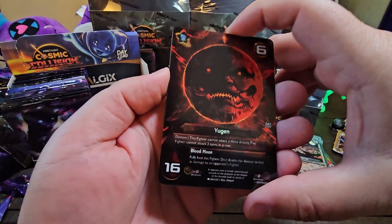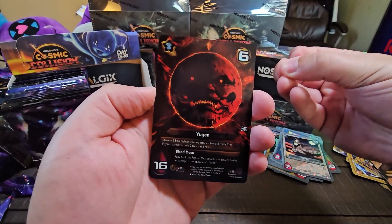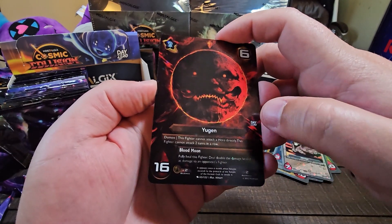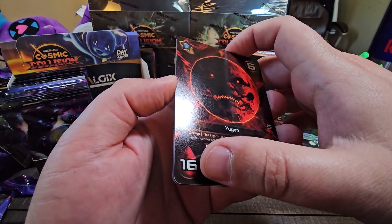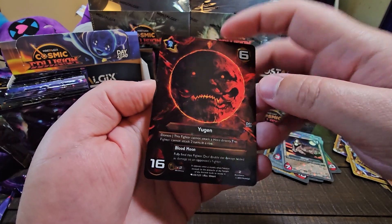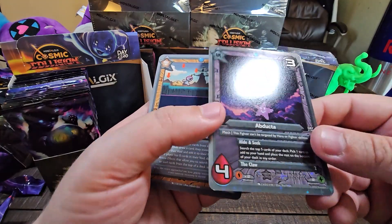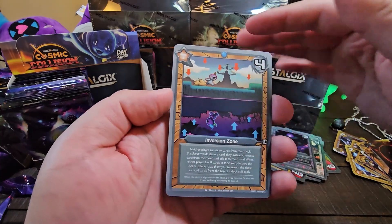Yugen is the deepest holographic bordering on a Void Rare. This is essentially Majora's Mask and the Blood Moon combined into a character — really, really cool. It can't attack a hero directly and it can't attack two turns in a row. But fully heal this fighter — deal double the damage healed as damage to an opponent's fighter. So if you're going to take this guy out, you got to do it quickly or through other means. Because if you damage him, he's going to deal it right back. And we got the Abductor Classic Vault — Classic Vaults should be upside down at all times. Forevermore.